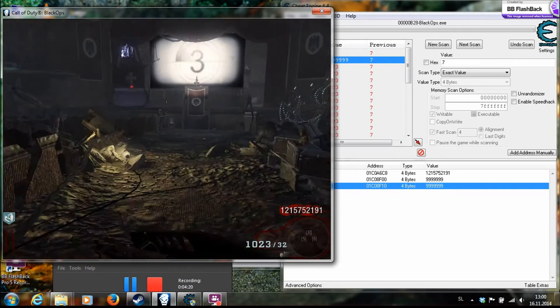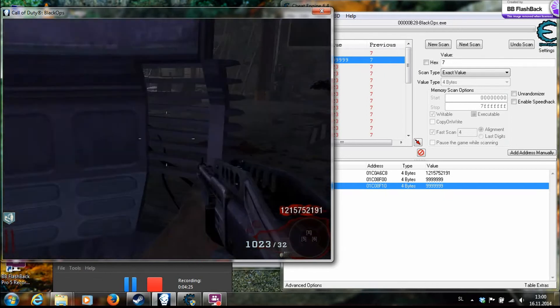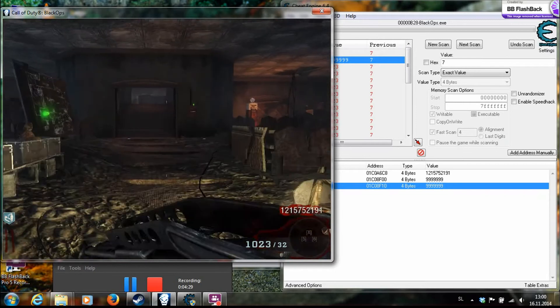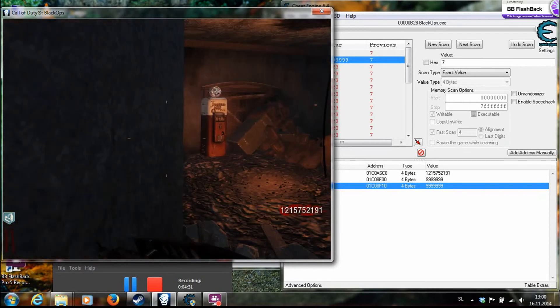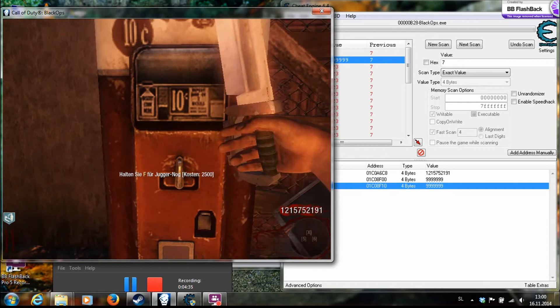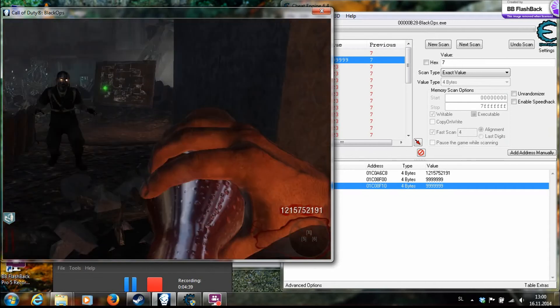First, what you want to do is go to Pack-a-Punch and upgrade these weapons. I'm gonna buy this Bowie Knife thing and this Juggernog.